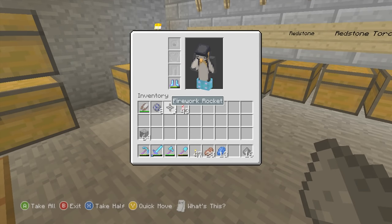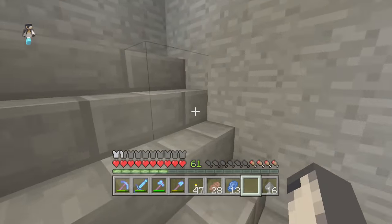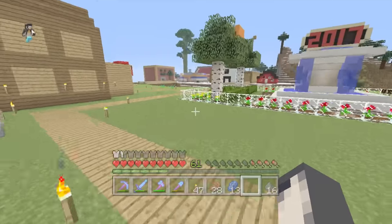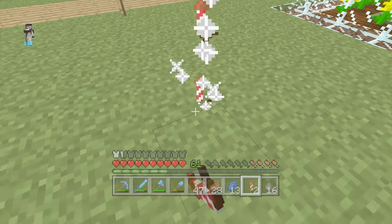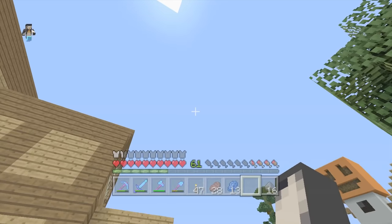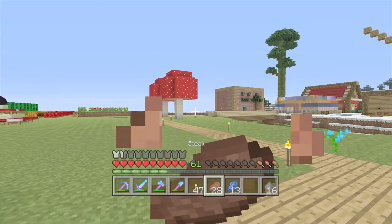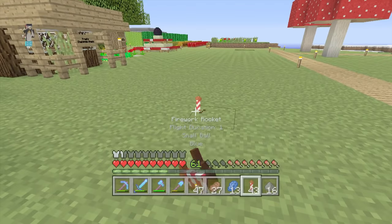In a future update those rockets will be able to be used for flying with an elytra — you'll be able to boost yourself higher with firework rockets. But at the moment, all they do is you just set them off and they literally just do that and that's it. These other ones I've made are going to be a little bit more exciting. Should we do a little test of one outside? We've got 43 of these. It'll just go like that — imagine doing this inside.